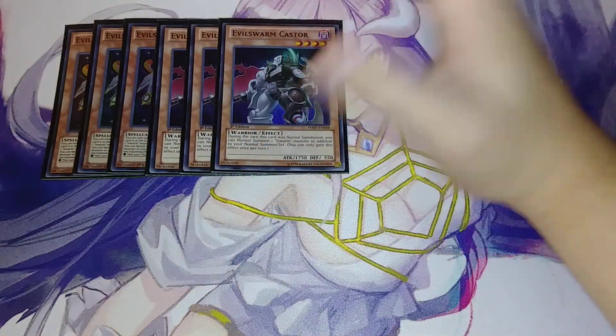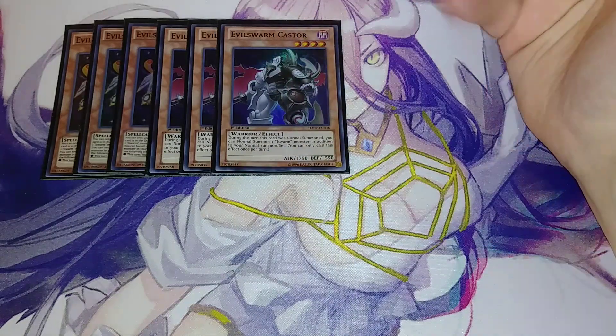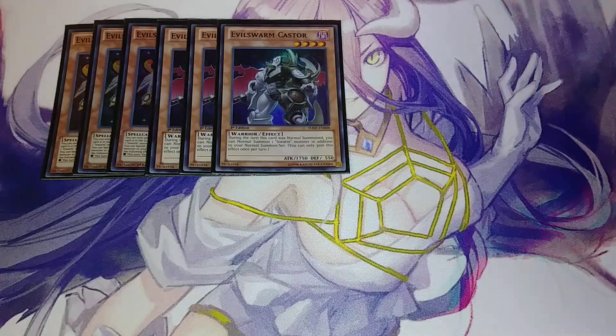Then we play three copies of Evil Sworn Caster. Evil Sworn Caster is probably the best Evil Sworn in the whole deck. When you use normal summon — during the turn he's normal summoned — you can normal summon an additional Evil Sworn. So you get your field swarmed with a bunch of Evil Sworn monsters.